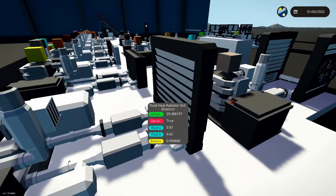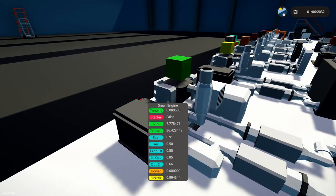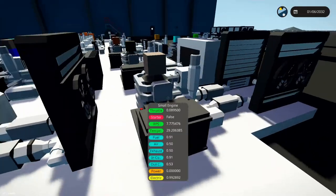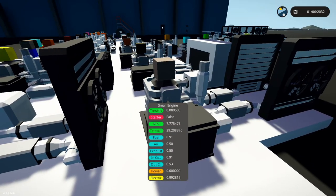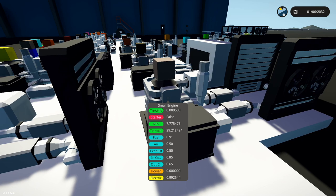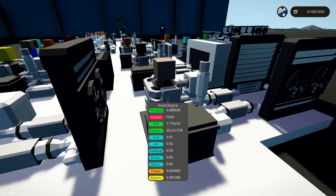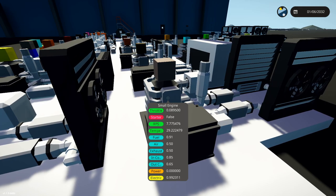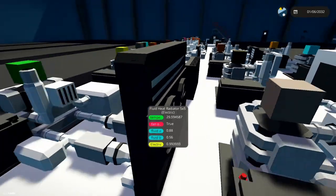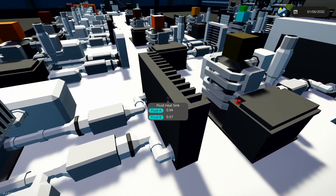Then we have the big boy — the large 5x5 electric radiator doing some powerful cooling on that engine at 36 degrees. And I've got the double as well, just to see that as you keep stacking them in a row and adding more, it'll give you better cooling. And it does, because we're at 29 degrees over here at 7.7 RPS.